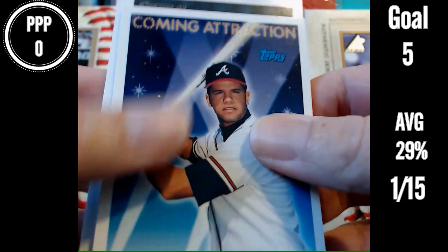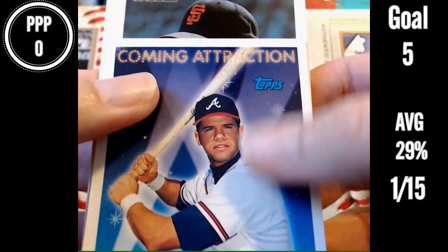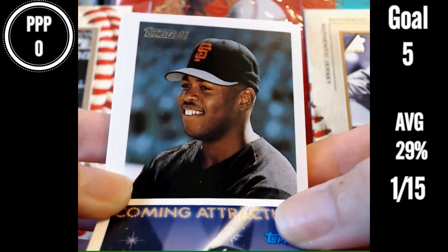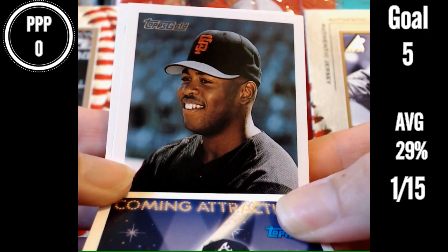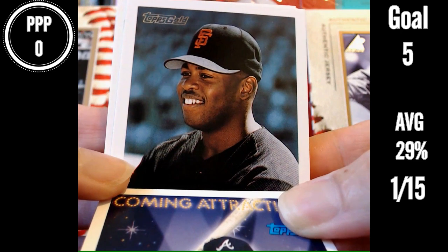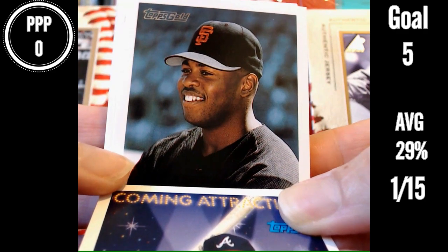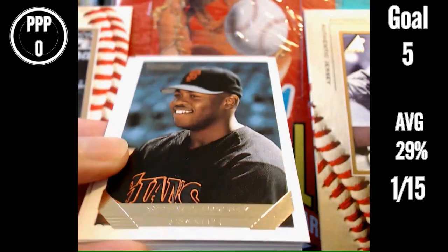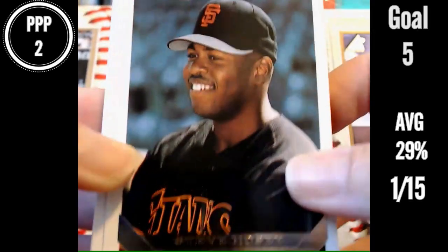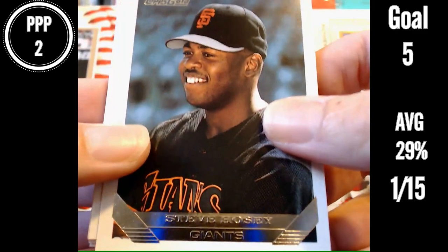Oh, we got a gold — the Topps gold. Should have made gold twice as many points. Oh, it's a Giant, giving me a better shot of getting this one. Name that player. Giants. Who can it be? I don't know who it is. I'm just going to say Kevin Mitchell. Oh, it's shiny — I can't read it. Steve Hosey? If you got that one, good job. I don't know who Steve Hosey is. I watched the Giants.